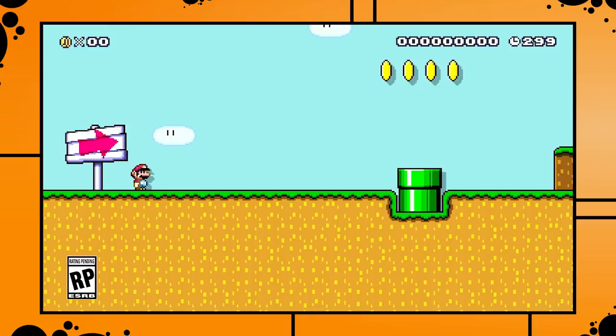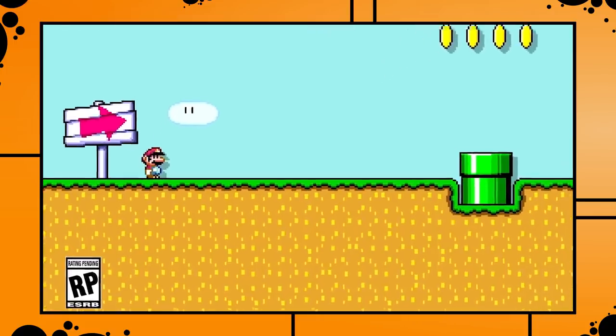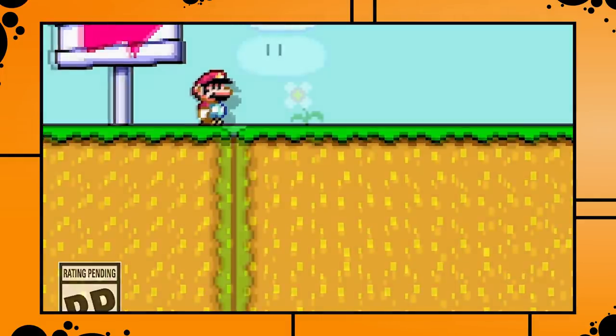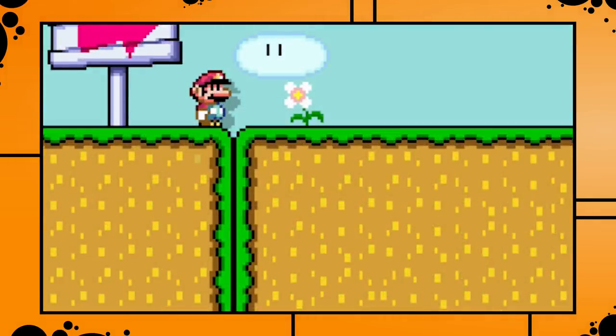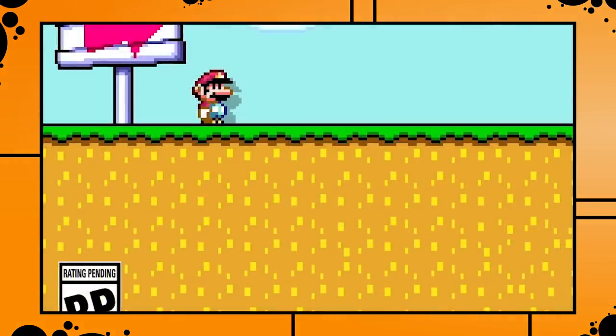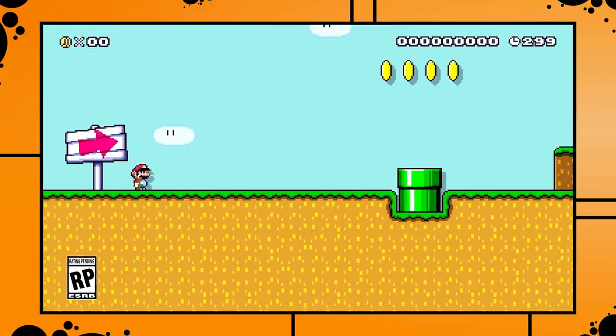Here is the very first frame of the trailer, and there is already a small quality of life change that makes me incredibly happy. They finally got rid of the ground break that happened between ground blocks placed in the level and the ground blocks belonging to the starting area in the original Mario Maker. That's a super small thing, but it always annoyed me to no end, and I'm glad they finally fixed it. But there is also another small interesting new thing shown in this frame.